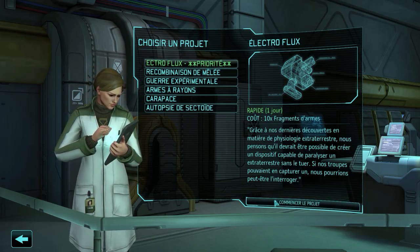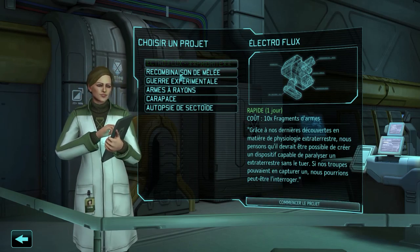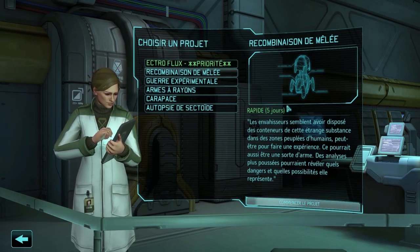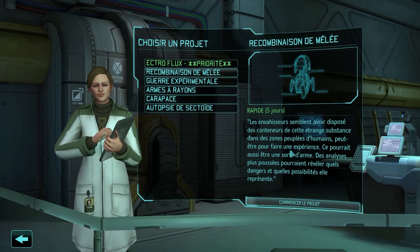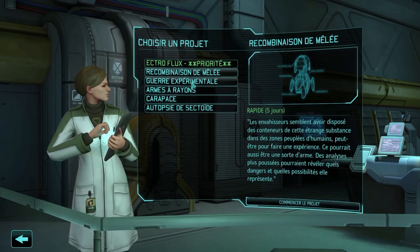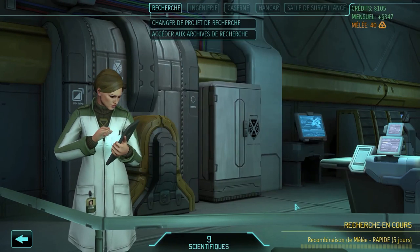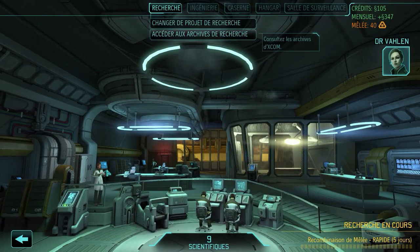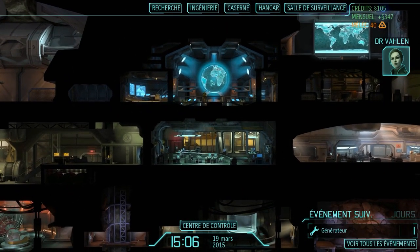An electroflu — I need to build that to capture aliens. But first let's see what else we can do. Meld recombination: 'The invaders seem to have placed containers of this strange substance.' It could also be a kind of weapon. I want to know what it is — let's start this project. 'This technology has a good number of potential applications. My team will be happy to work on this.'